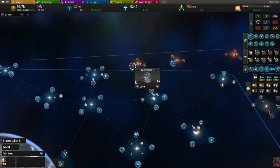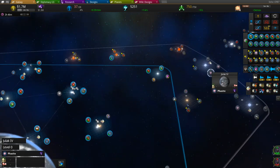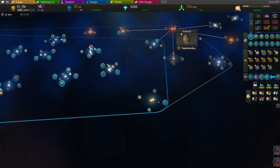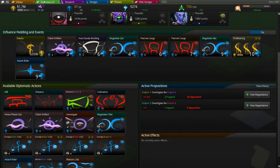Moving forwards, colonization is still a very big priority in this area of the universe. We want to grab a few more resources so that we can switch these planets into either upkeep-producing ones or labor-producing planets to sustain our big military group here.